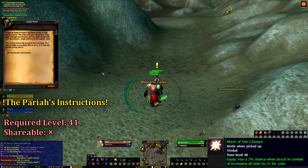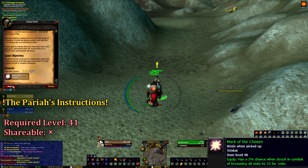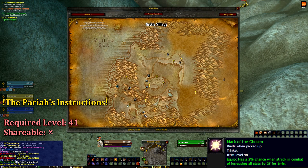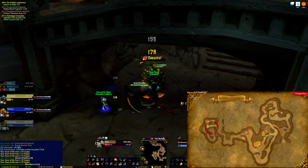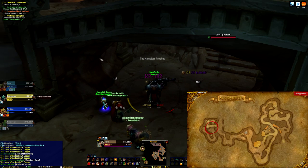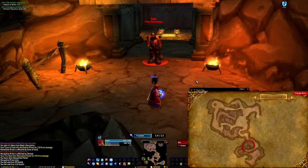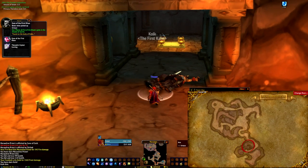Our lengthiest quest comes from the Centaur Pariah patrolling the southern part of Desolus. From him, we collect the Pariah's Instructions. To complete this quest, we'll first need to kill the Nameless Prophet found at the entrance of Muradin. From him, we'll receive the Amulet of Spirits, which we'll need to collect the remainder of the items. Utilize the amulet on the first con, found here, to collect the first gem.